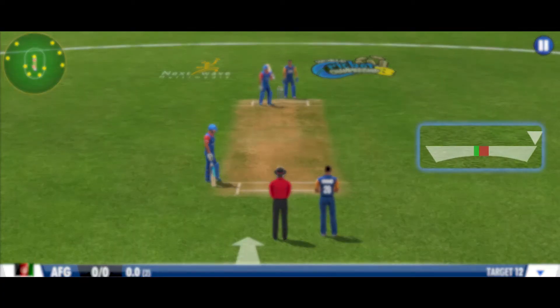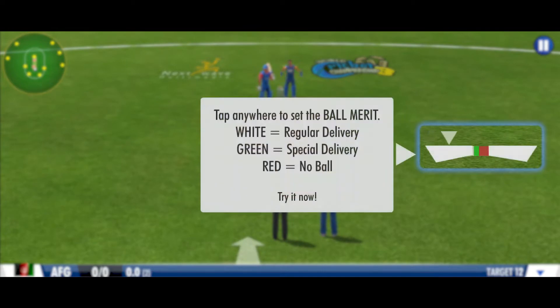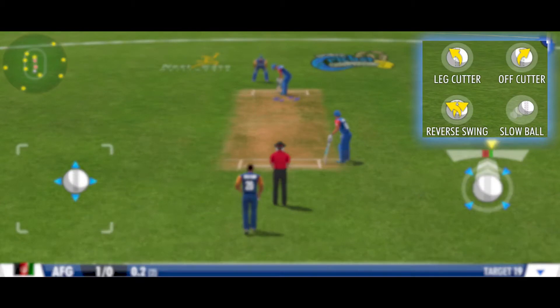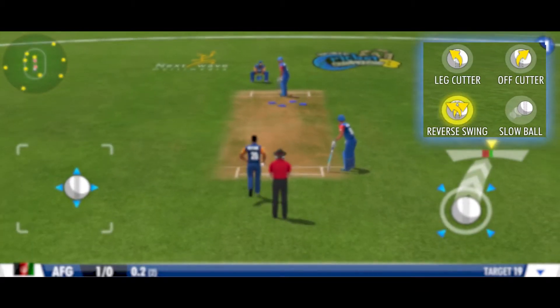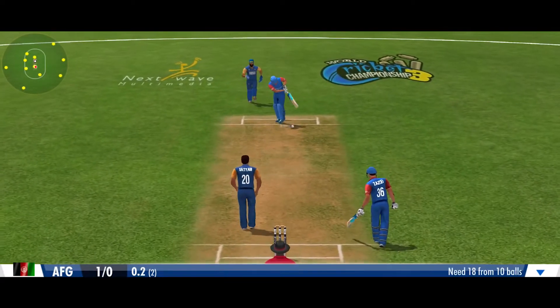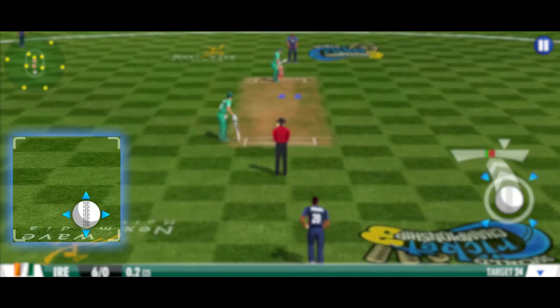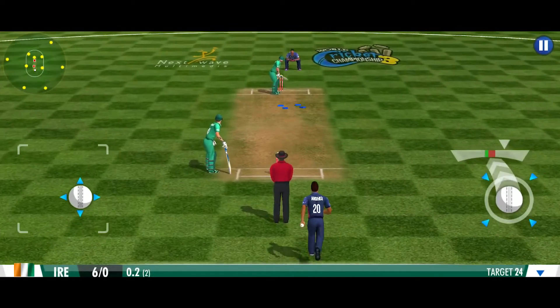Tap to set the ball merit. On white it's a regular delivery, on green a special delivery, and on red it's a no ball. On landing a special delivery you can choose the one you want. Special deliveries make it much harder for your opponent to play effective shots.